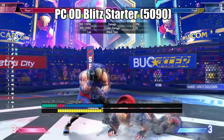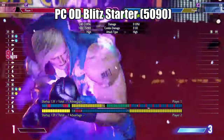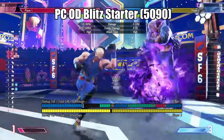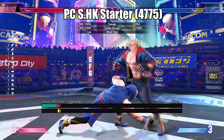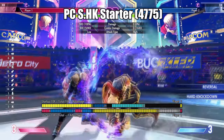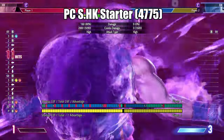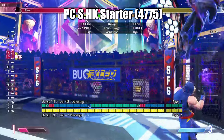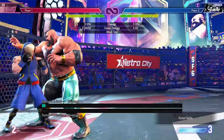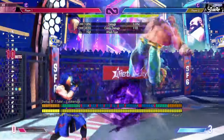When punishing your opponent's move, like a reversal, you can optimize your damage by starting with an OD Blitz. This scaling lesson gives you more damage overall than a normal combo route. Another benefit of these combos is they work against wide characters such as Zangief, Marissa, and Honda.